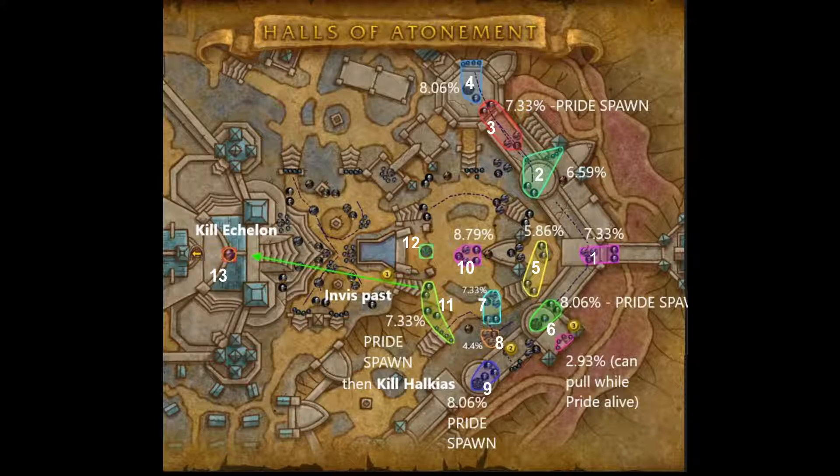Once that's done, go down the stairs and pull this pack which is worth 7.33%. There is a Houndmaster in there so make sure you interrupt Loyal Beasts. There's also a smaller pack nearby with another Houndmaster — you could pull those together once things are under control. Then pull into the next pack which also has a Houndmaster, worth about 4.33%. Just make sure you're interrupting Loyal Beasts and wrap those up.